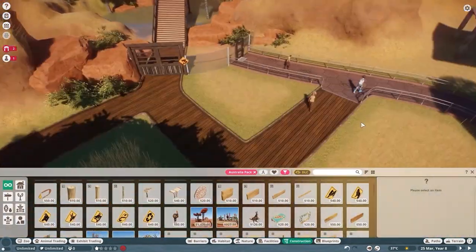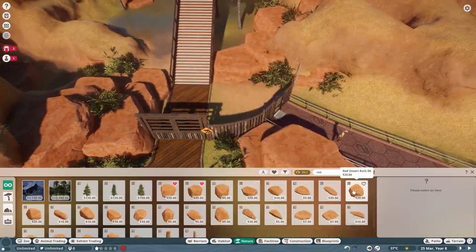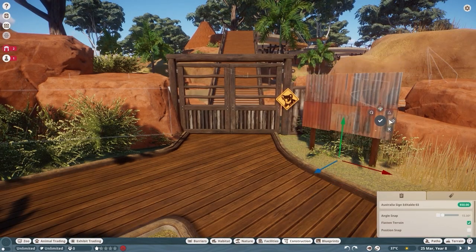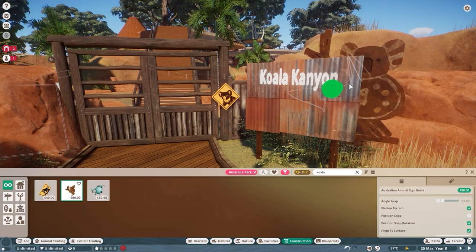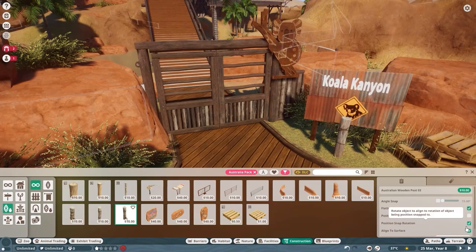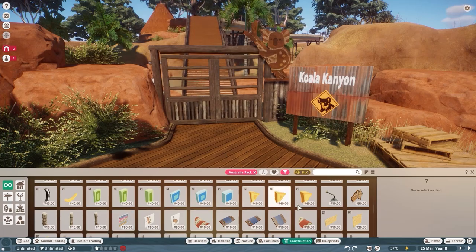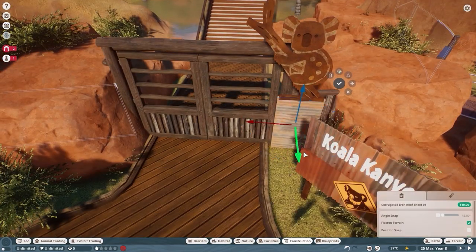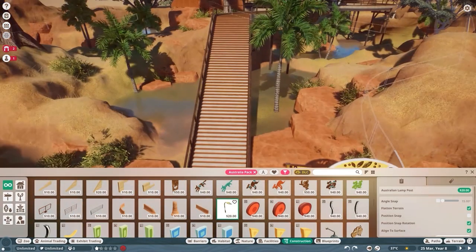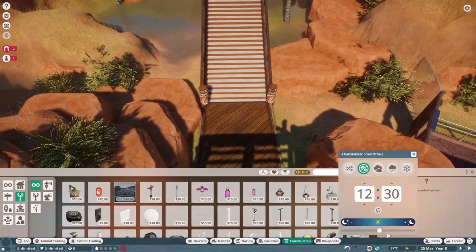I put some of the enrichment items actually on the path so in theory the koalas should go and use the enrichment items as the guests walk past, which I thought was nice. Then there's our Koala Canyon sign. I really wish the signs weren't so weirdly designed — it's clearly two pieces of metal and yet you can't put the text on the lower half. They'll be massive and the text will only take up like a fifth of the thing. It's very silly.